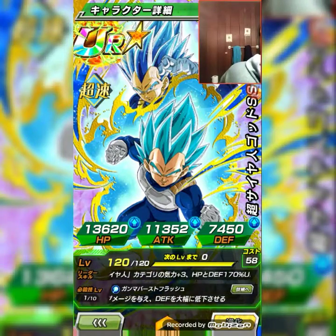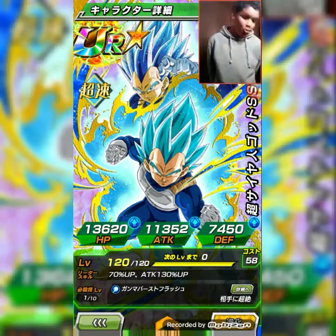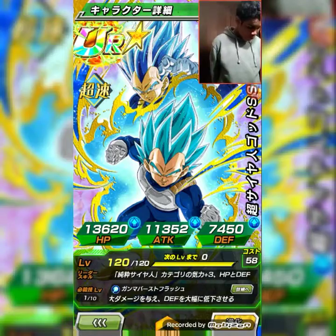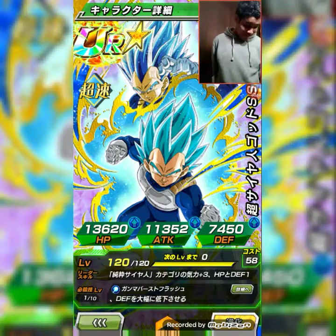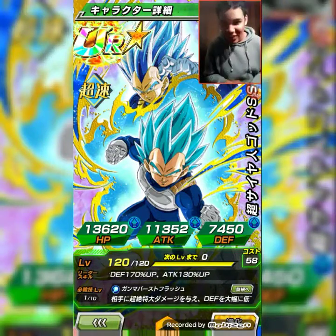His super attack is Gamma Burst Flash. After the super attack hits, the opponent's defense will lower a lot. When he transforms, he uses his best move of all — the Final Flash.